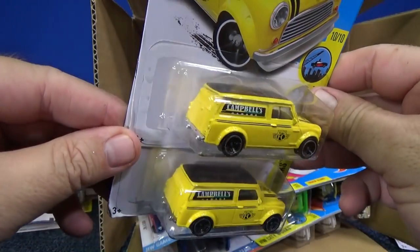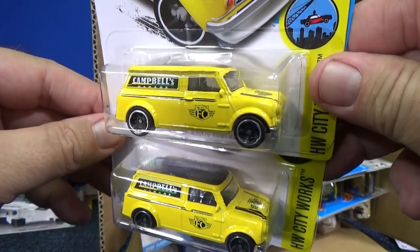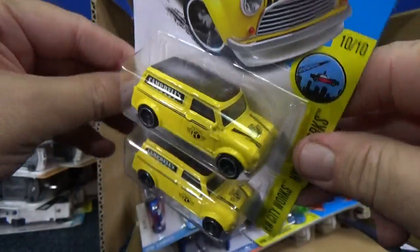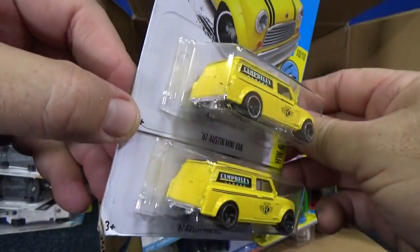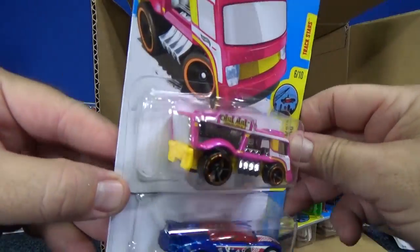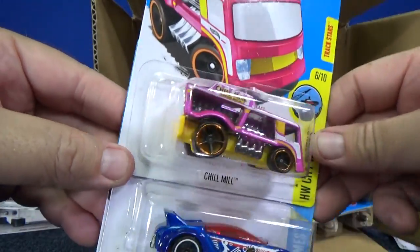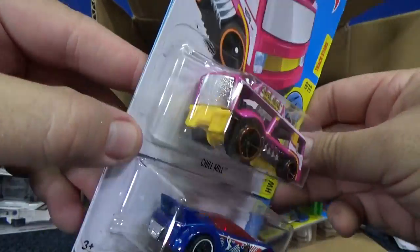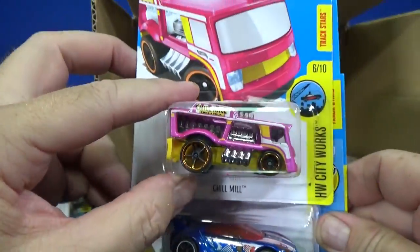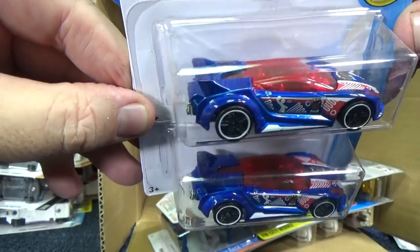67 Austin minivan — glad to see this model back. It says Campbell's Garage. I wonder if that's FC on the hood — Fraser Campbell. Was that the guy that was with Mattel, a designer or something? Wow, pretty wild colors — pink and yellow. I thought it looked orange when it was next to the pink. Fun model to collect; I've given it a couple of track times and it hasn't done well.